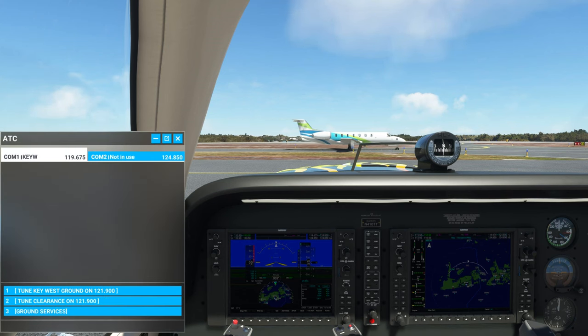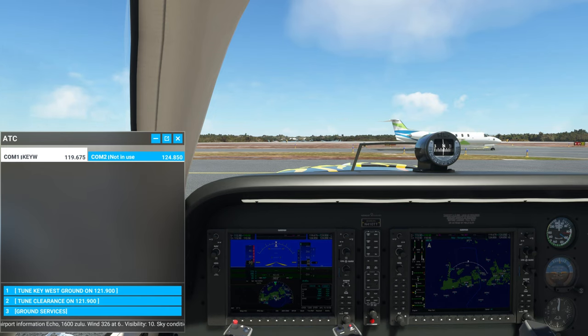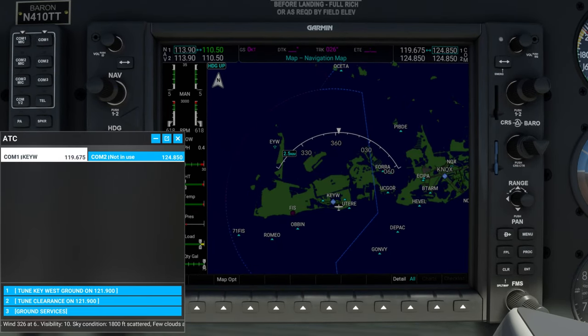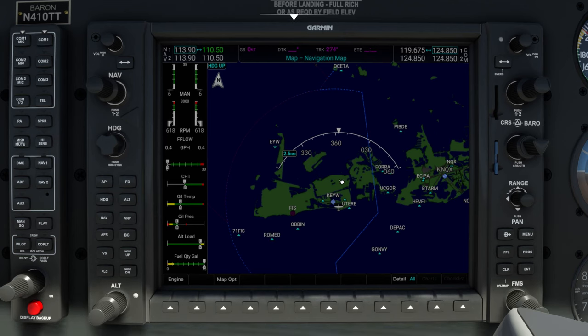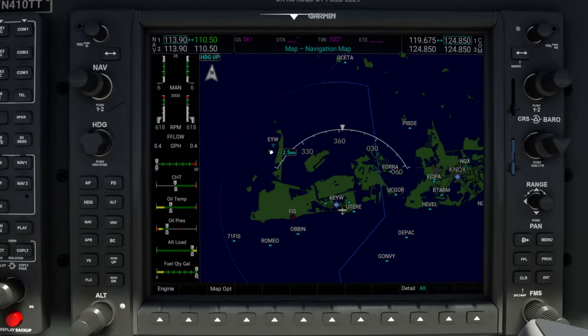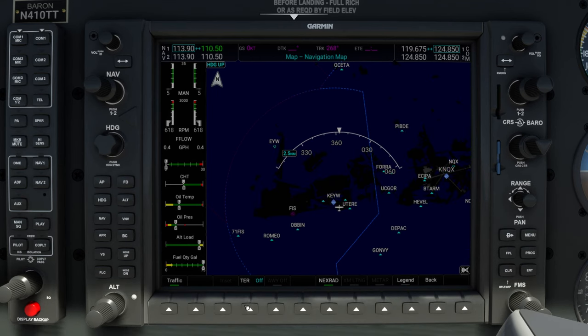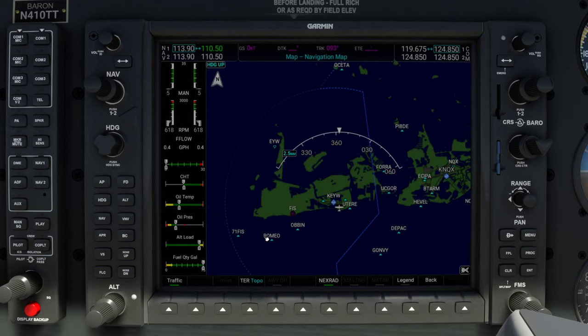Key West airport information Echo: one six zero zero Zulu, wind three two six at six, visibility one zero, sky condition one thousand eight hundred feet scattered, few clouds at four thousand nine hundred feet, temperature three one, dew point one zero, altimeter two niner decimal eight niner. Visual runway two seven in use, landing and departing runway two seven. VFR aircraft say direction of flight. All aircraft read back hold short instructions. Advise controller on initial contact — you have Echo.